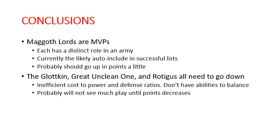They do have strong special abilities, but I don't think the special abilities are really making up for that differential in power level. That's not to say these abilities are not really good, but the Glotkin is definitely not 700 points good. Games Workshop, from General's Handbook to General's Handbook, typically maxes out at a move of 20% in either direction for each War Scroll. I think that's definitely in order for the Glotkin, the Great Unclean One, and Rodigus — that would bring the Glotkin down to 560, and the Great Unclean One and Rodigus would both go down to 400. I think those are pretty reasonable point values.